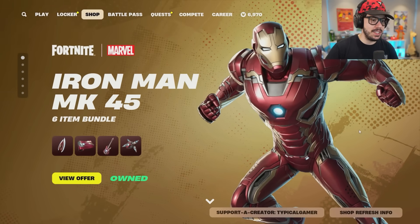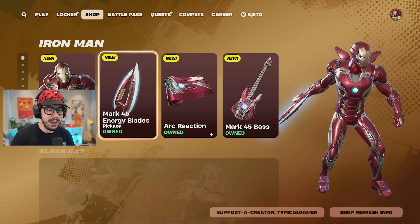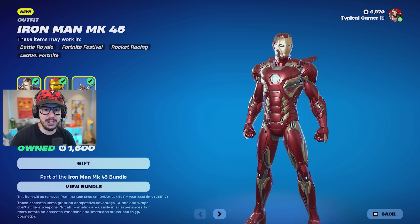In the item shop, you can see this beautiful Iron Man Mark 45 bundle. We got the skin, Mark 45 energy blades, a wrap, and even a bass guitar. This skin looks so sweet.